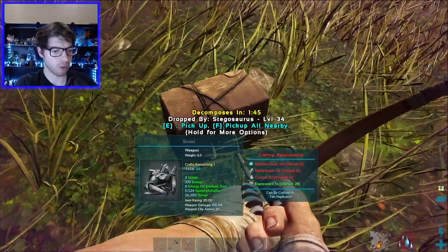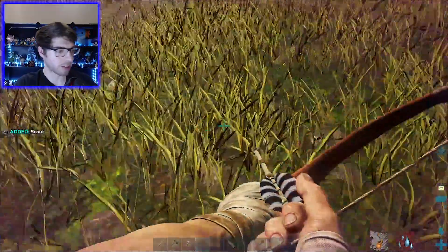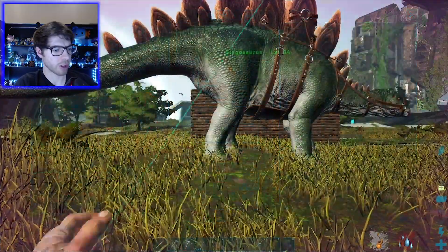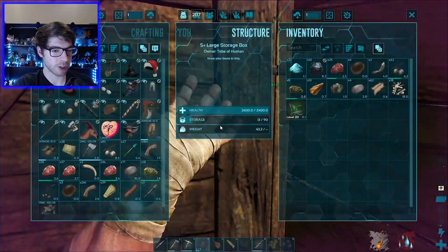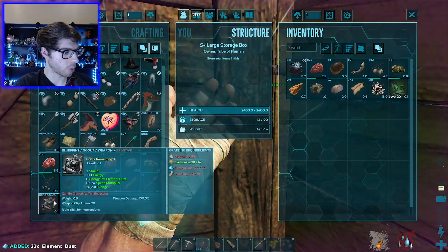Drop by Stego level 34. But what level was it? I don't know — unless it was level 20. But there we go, scout! A lot easier than I thought it would be. Got the electronics, 56 element dust. Do I have 56 element dust? Not quite sure I do. 22. No, I don't. I will take it though.